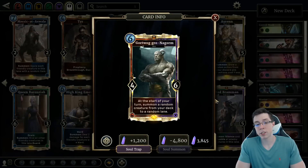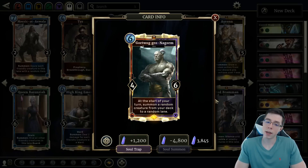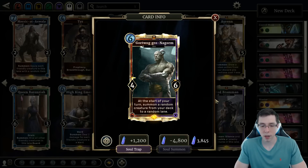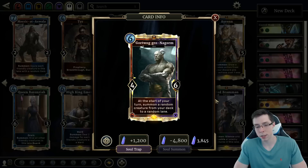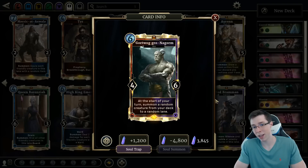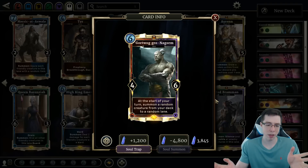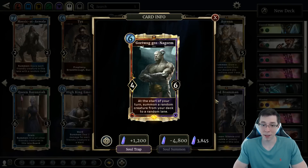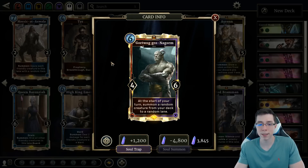Gortwog is basically good for any slower Warrior deck or any Orc Warrior deck, which pretty much encompasses almost all Warrior decks. Some Orc decks are just so fast they don't actually use Gortwog. It is one of those cards that's kind of weak to Belligerent Giant and Leaf Lurker. But Gortwog, when it does live for a turn, is one of those cards that can carry a game. So those are pretty high value — it makes your opponent have an answer. If you're behind on board or really far behind on life to the point where you're about to die, Gortwog is unlikely to save you. But if you're going to play most Warrior decks, it's probably fine to include.